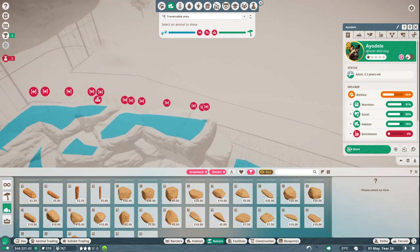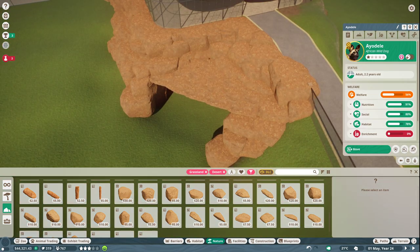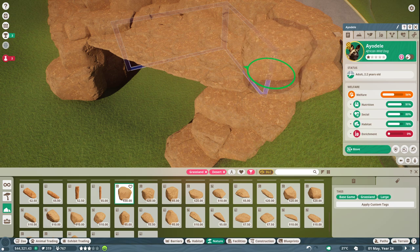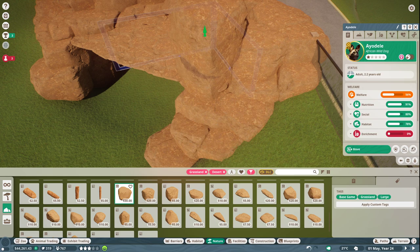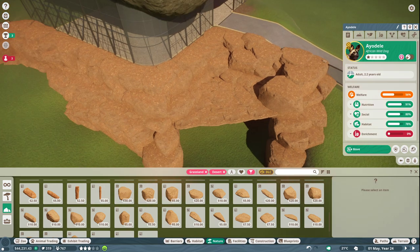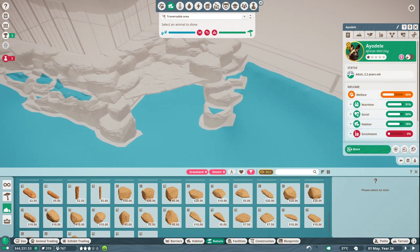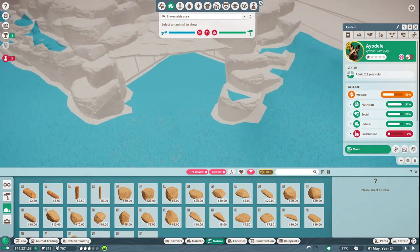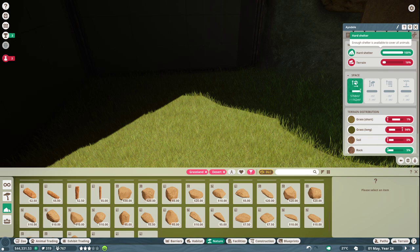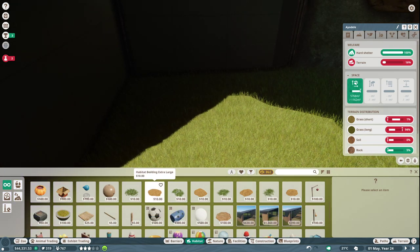We don't want the African wild dogs getting up there. To avoid that, we need to make sure this area is really blocked off so even if the wild dogs can get close on the other side, they can't climb up. Let's try again — that should hopefully help. Good, that area is no longer traversable, which means they can't get to the escape point. They can come down on some ledges though, which is cool.